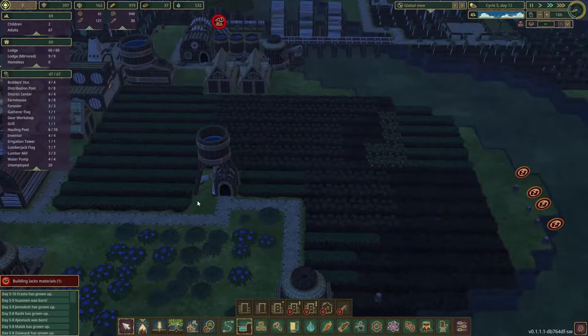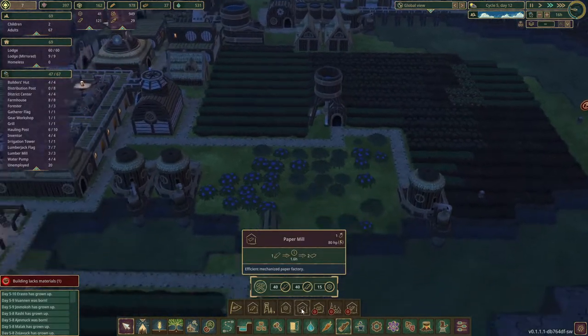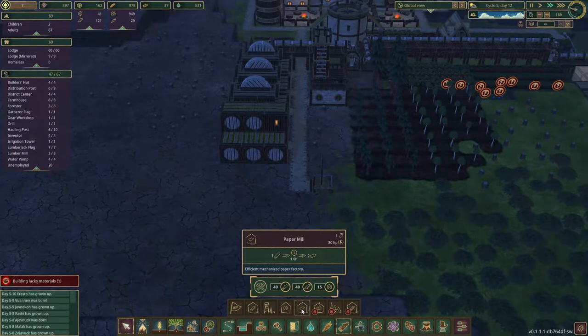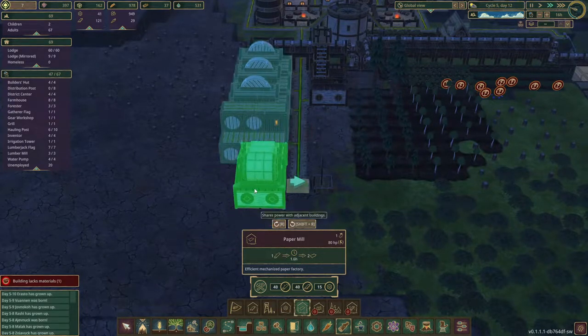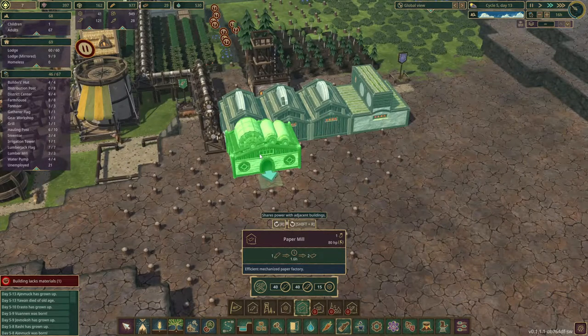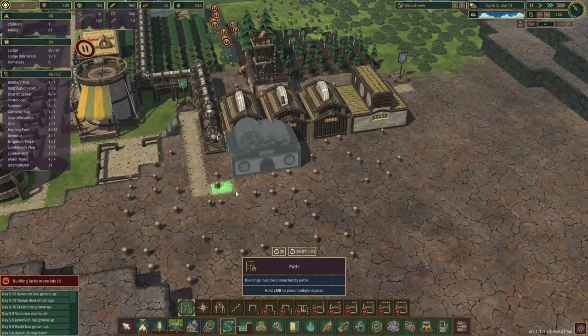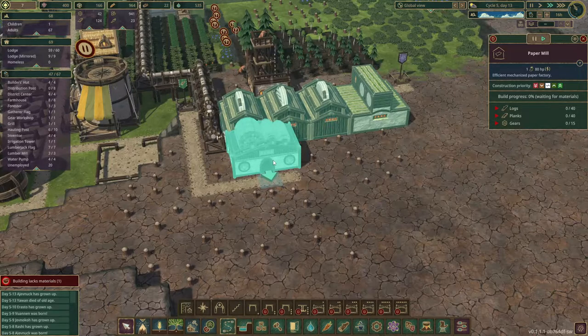We've got a lot of extra power, so we can use that. What I would like to do — we have these farms here, and there is a way to increase the growth of nearby crops with a beehive. But for that we need paper, and the paper mill needs 80 power. Well, we can get that. If we build it right here, it will be connected to this power line, so that should work. Let's get a road here. We do have planks and gears for it, so they should build this pretty quickly.